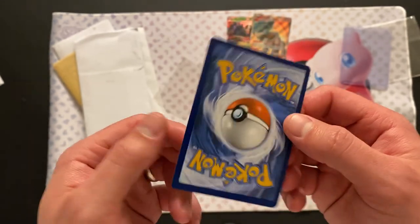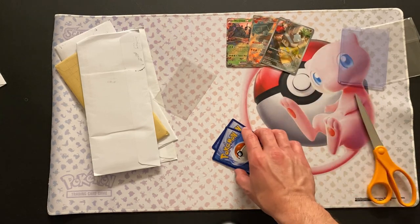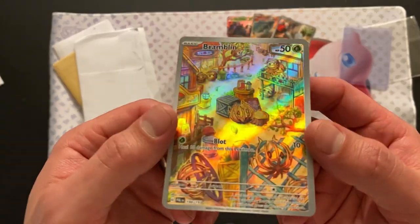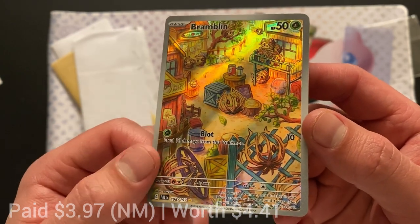That is a beautiful card. Let me know if you like the Knackley line. I kind of like it — it's simple, it's a rock type, it's kind of cool. We have the Bramblin. Did get teased about this one. This is such a cute artwork — just all the Bramblins scattered about.